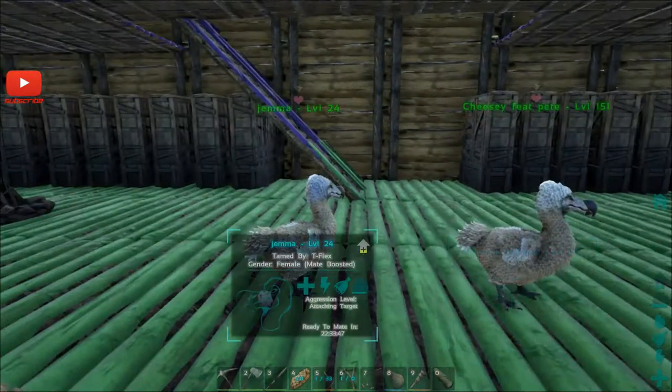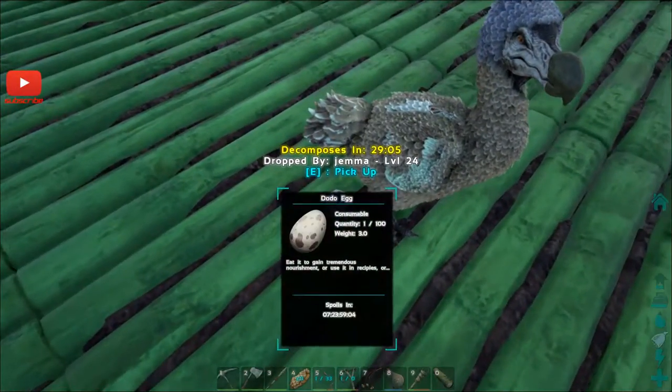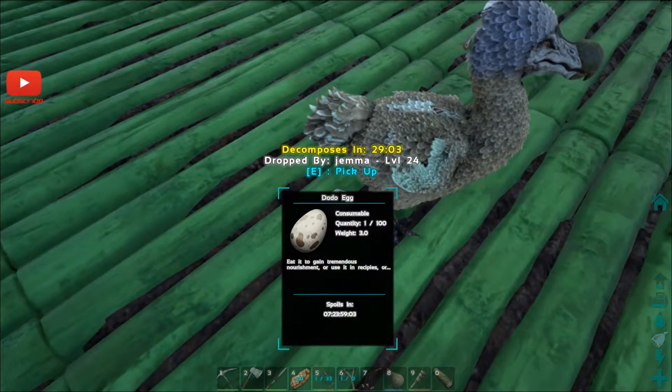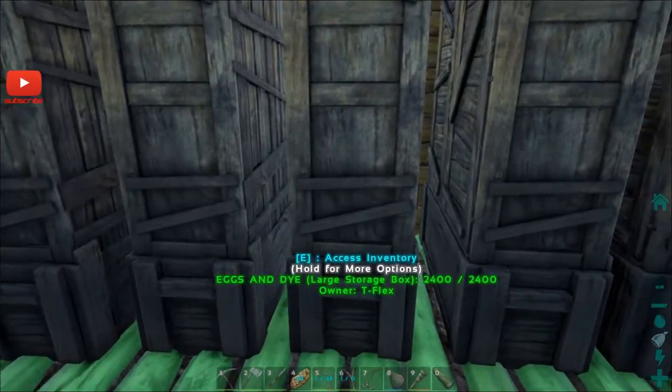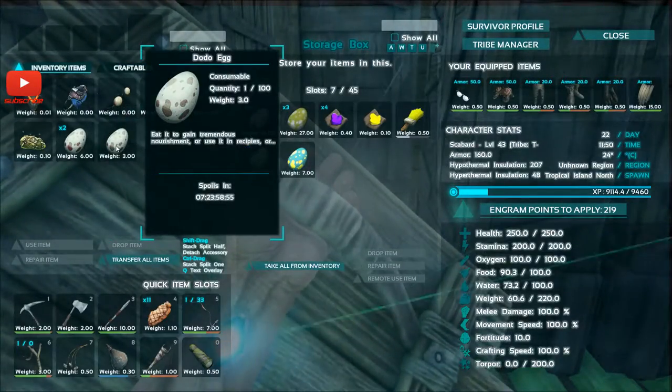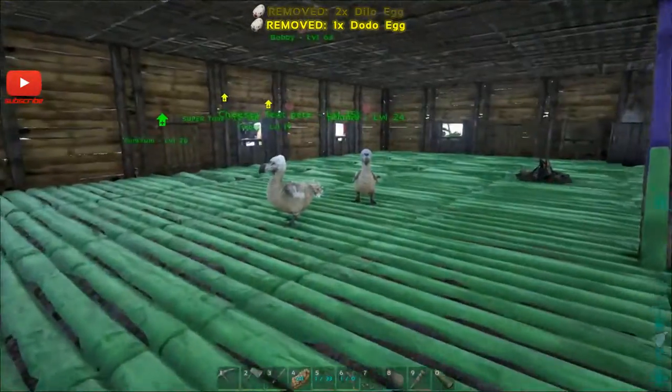We've got Cheesy Feet Pete and Gemma in the front room here - we're breeding dodos for some reason. Look, we've got another egg. I'll grab that and put it in the egg box, just in case. So many Dilo eggs as well - Dilo egg, Dodo egg, they're everywhere.